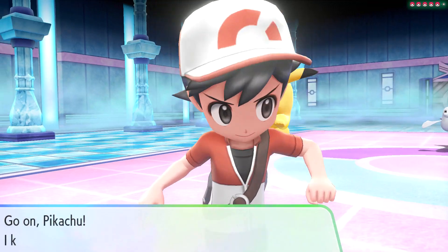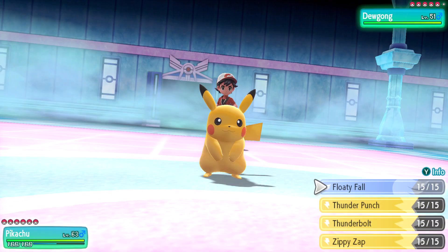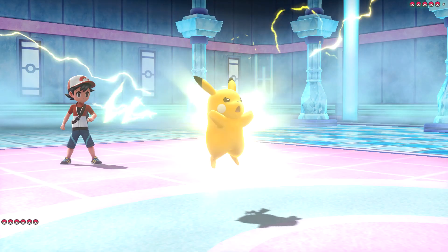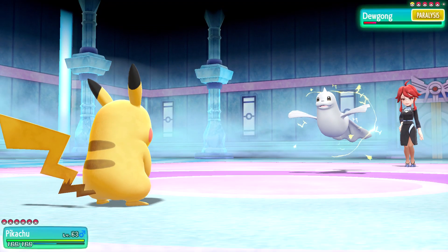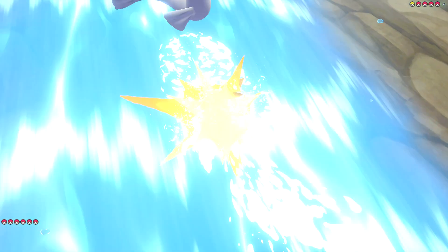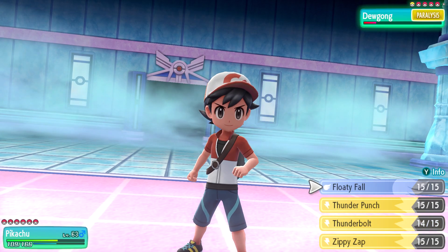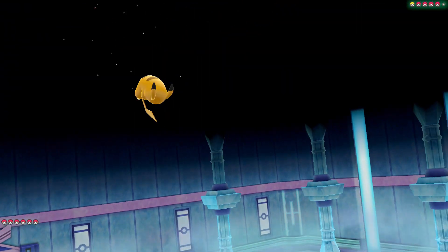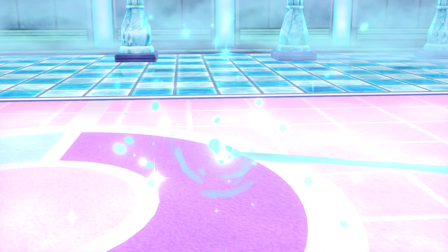Lorelei — forgive me for saying her name wrong — she's got five Pokemon. Pikachu, use Thunderbolt. Super effective, and it's paralyzed. But it uses Waterfall though. I'm going to use a Floaty Fall. There we go, we got it.